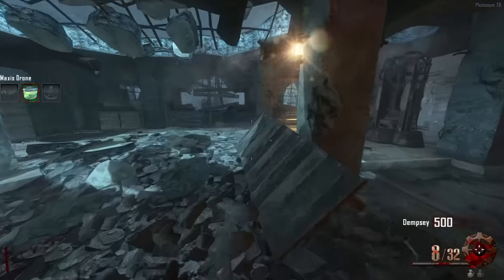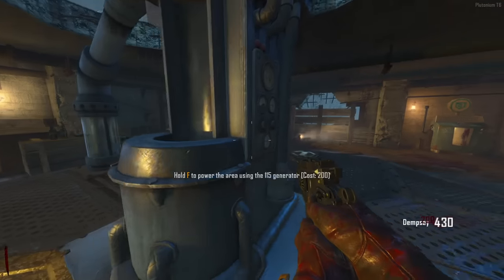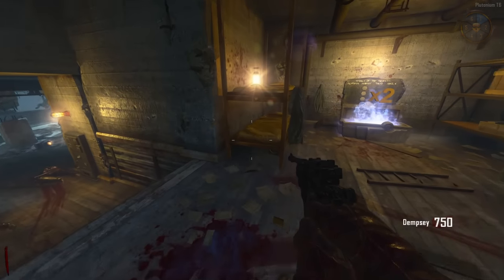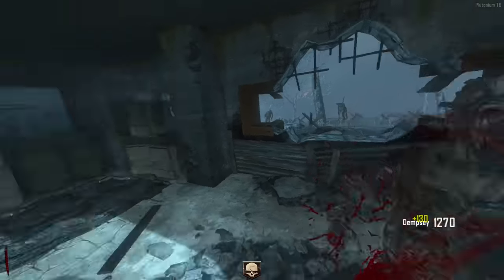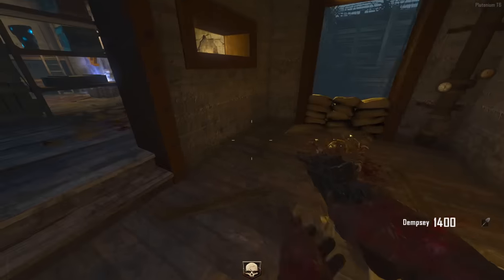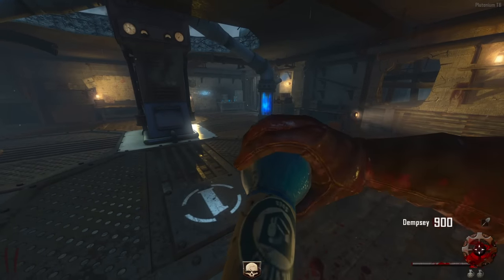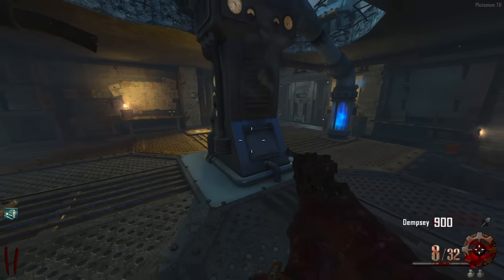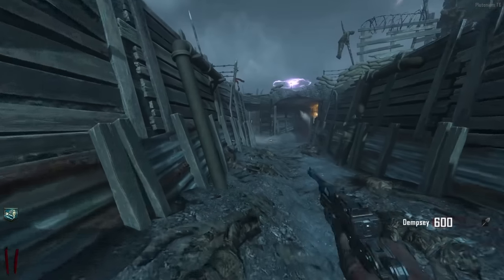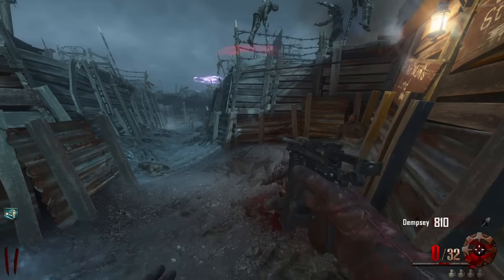On to Black Ops 2. We have Origins with 59% of the votes. Pretty much the only two maps to consider for best map in Black Ops 2 are Origins and Mob of the Dead. I'm not too sure which one I'd personally pick - I kind of go through stages. I play a lot of Mob of the Dead and then Origins becomes my favorite, and then if I play a lot of Origins, Mob of the Dead becomes my favorite. Anyone that votes Die Rise or Transit as the best map in BO2 is actually lying straight to my face.